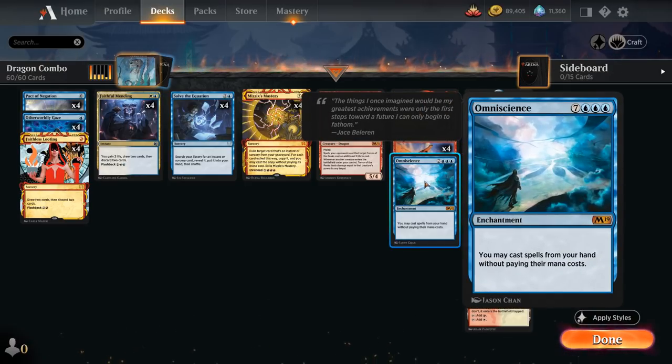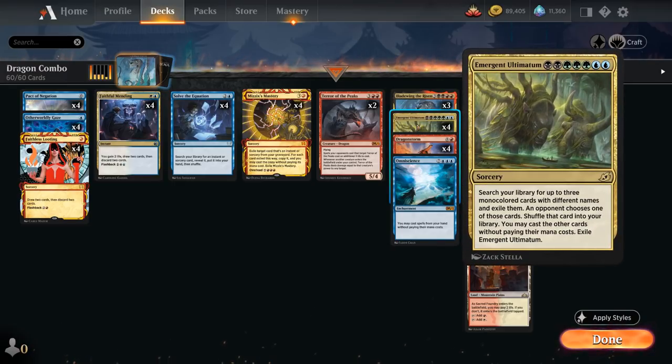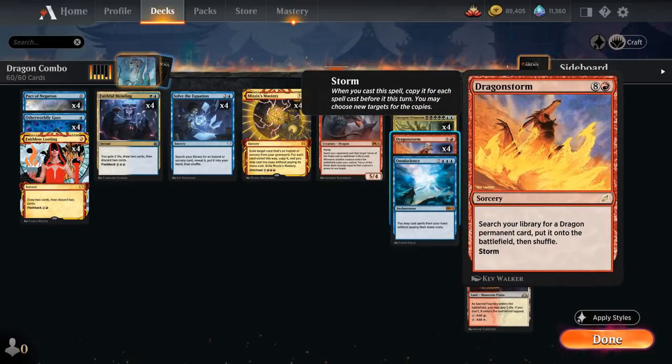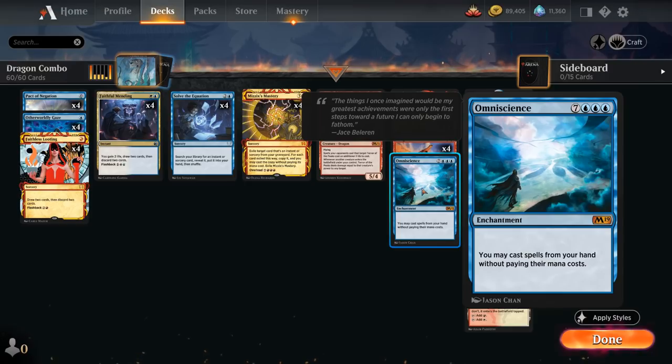That's where the one copy of Omniscience comes in. It's a card we never really want to draw and always want in our deck to find with Emergent Ultimatum — a 10-mana enchantment that lets us cast spells from our hand without paying their mana costs. The third card we want with Emergent Ultimatum is Solve the Equation, which lets us find another Dragon Storm we can cast for free using Omniscience. So no matter what the opponent chooses, we'll be facing our dragons — assuming we still have an Omniscience in our library.